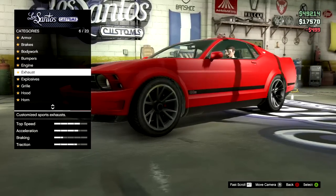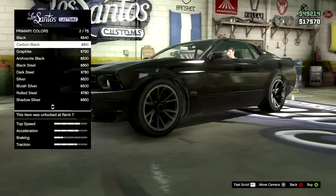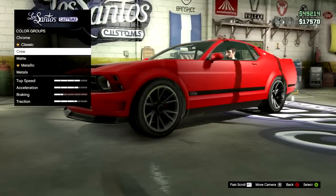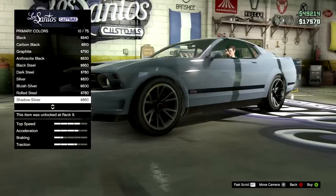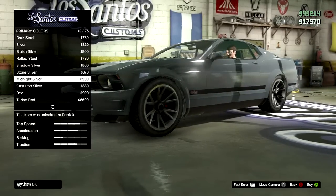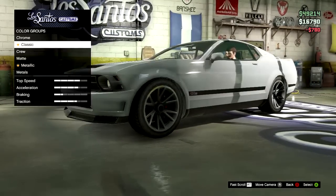And you want to repair the vehicle. What you want to do actually is come down to the Respray. I know it's a pretty weird glitch - I mean I only found this like five minutes ago. But anyway, you want to come to Classic, and you want to find a silver colour. It can't be cast iron silver or midnight silver - it can't be one of these four here, so I'm going to pick Rolled Steel, which is still technically silver because it's in that category.